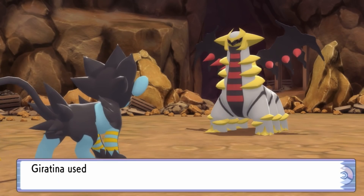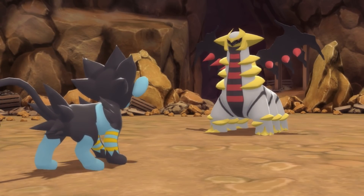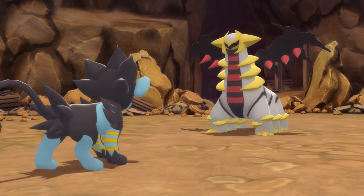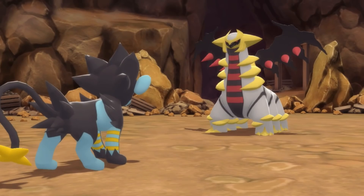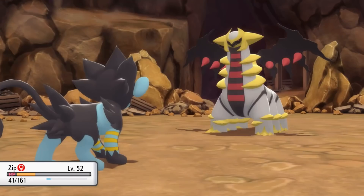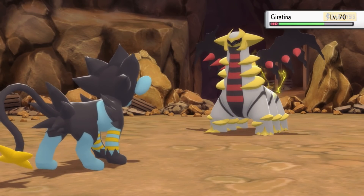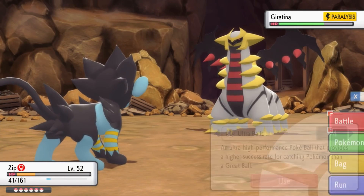Let's kick things off with a little bit of Bite, actually. Even though we should probably just go for the Thunder Wave now as it shares the pain with us. I think that hurt Giratina a little more than ourselves. Our Bite also did not do much. Let's just go for Thunder Wave. Or, I guess we could have just saved the Thunder Wave and instead put it to sleep with Hypnosis. But technically putting it to sleep is better, though it only lasts for like three to four turns.